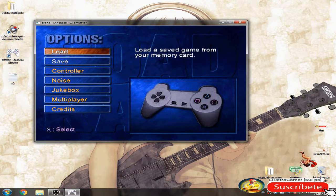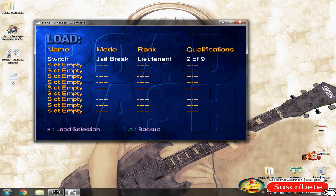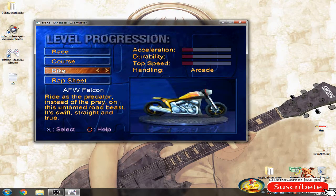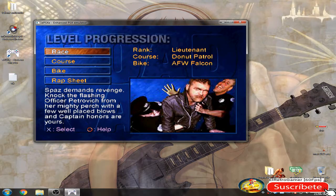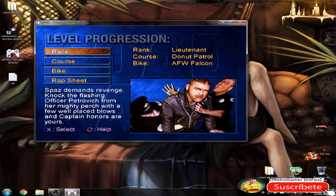The next tip is: press Square and Load. Now we have to load this mission. After going through Cops and Rovers and leaving, the game becomes confused.